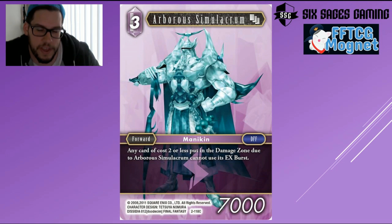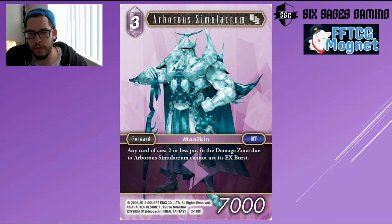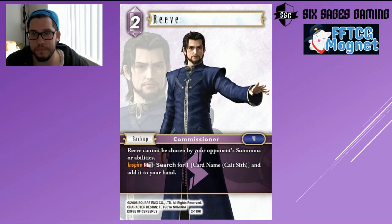The X-Death Mannequin — sometimes called 'poopy X-Death' — has an effect where any card of cost two or less put into the damage zone due to Arboros Simulacrum cannot use its ex burst. It can turn off your opponent's Moogle or one-drop Leviathan, and the best use is probably turning off Golem so they can't give something +2k power, letting you continue to attack. Even in the Mannequin deck where you can make it a three-drop 8k, I'm not all that excited for this card. It's getting a pass from me.